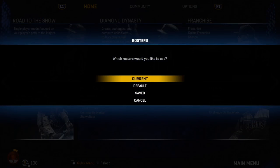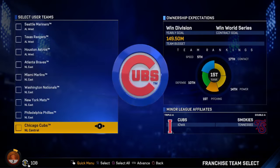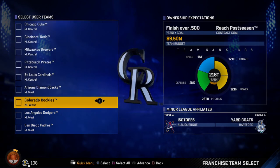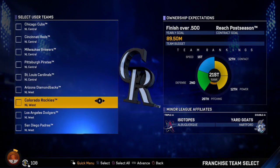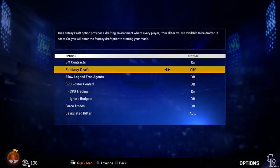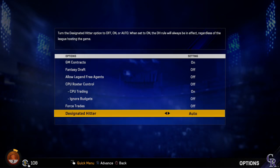Let's go into this one. We have current, default, or save — there's no current rosters right now, at least that I'm not aware of. So let's continue for current and see what we have here. We do have my Franchise Mode for this year and it's going to be the Rockies. So we'll go to advance and take a look at our settings. GM contracts, leave that on. No Legend 3 agents, no CPU roster control. We'll allow CPU trading, ignore budgets off, force trades off, designated hitter auto as usual.